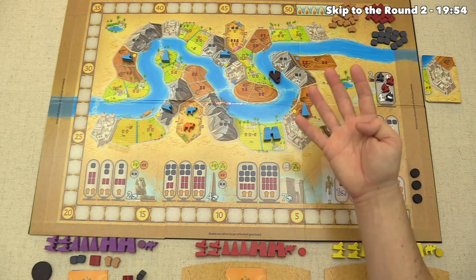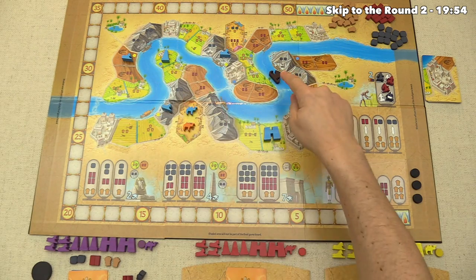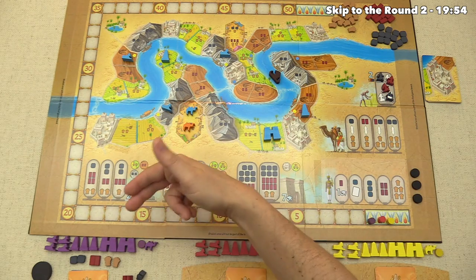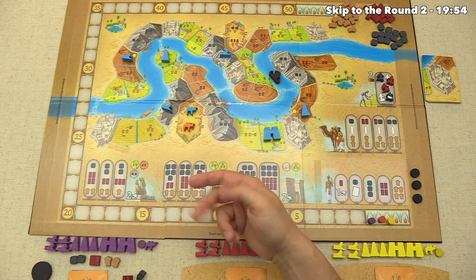The game takes place over four rounds as the funeral barge works its way down the Nile, split into four chunks representing where the barge will be each round. In each round, every player takes one action and then passes to the next, continuing until all players have passed. We are the start player, so we can begin by taking our first action.